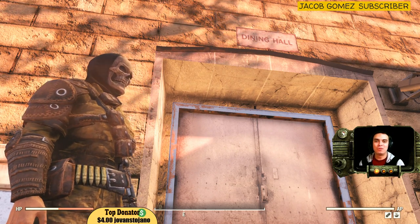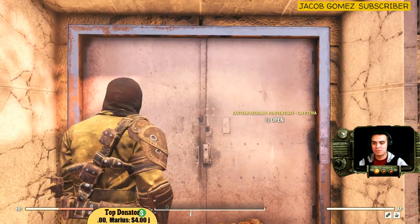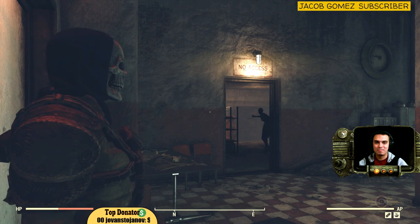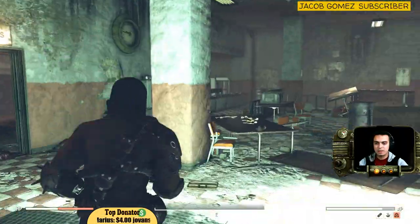I'm gonna cut out all the killing parts and show you the exact location as soon as we enter. For example, right now if we enter we're gonna have a bunch of enemies, and I'll show you how to run directly to that place starting from this location. I cleared out the way to the military fatigue. Once you enter the dining room you'll see there's a 'No Access' sign - this place is pretty cool actually.